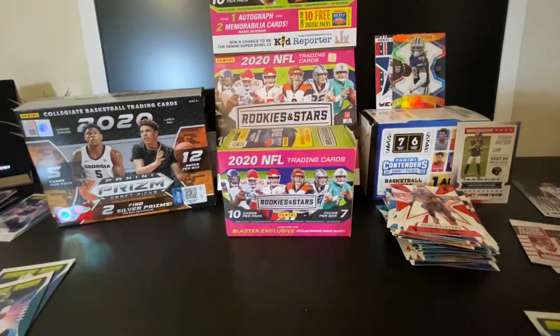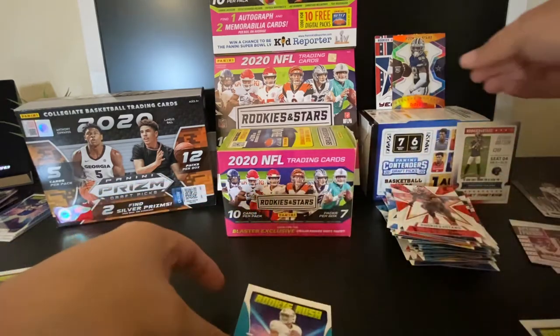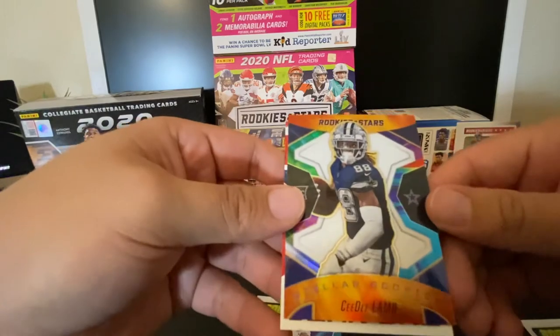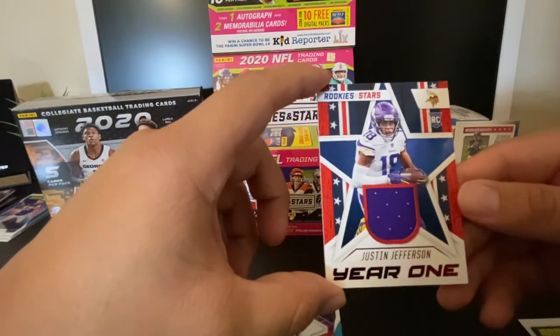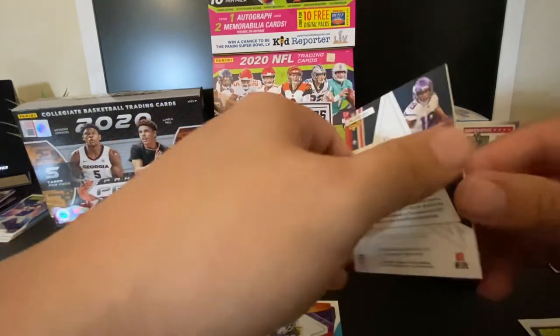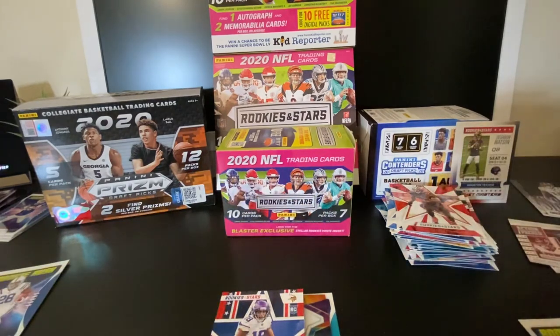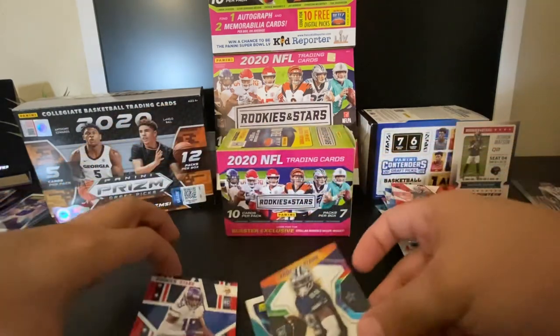So, how do you think we did this video? We got a Tua, this really nice looking CeeDee Lamb card for the Cowboys fans, and the Year One patch of Justin Jefferson - amazing card. All right guys, that's it for the video. Let me know if you liked what you saw. I'm definitely trying to make this a weekly thing if I can find the packs - right now it's really difficult to find anything out there. I'm pretty happy with our pulls today. See you in the next one, peace!